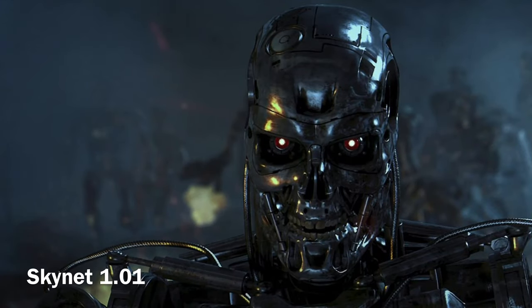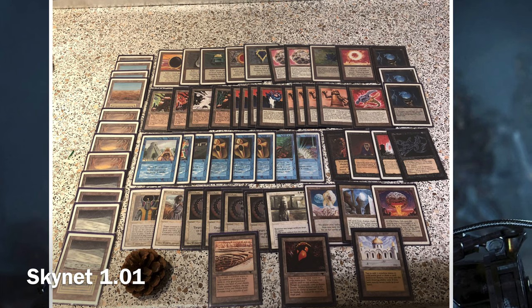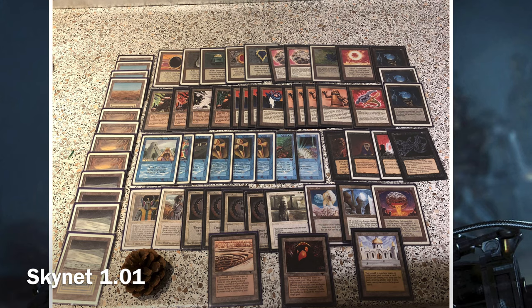This is Skynet Mark 101, a slightly different tweak than last time but the same colors — blue, white, and black. It makes use of a bunch of artifacts, primarily Icy Manipulators. Its creature base is Su-Chi, Triskelion, and Tetravus, and obviously the four Mishra's Factories. It's fully powered with all the dual lands in the three colors it plays and a couple of Fellwar Stones as well.